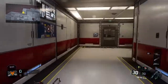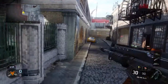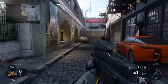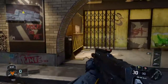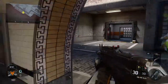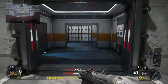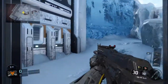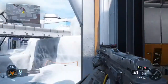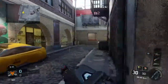We'll start on the left side. You got a good view right down the middle of the street here, a few cars to hide behind, and a nice little overhang to hide from cross-street fire. There's a little room right here where you'll probably find a lot of campers hiding out, which kind of leads to the middle of the map.